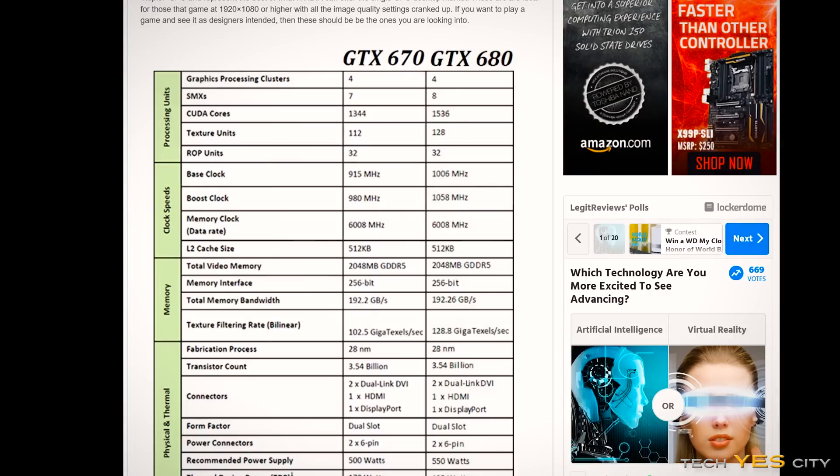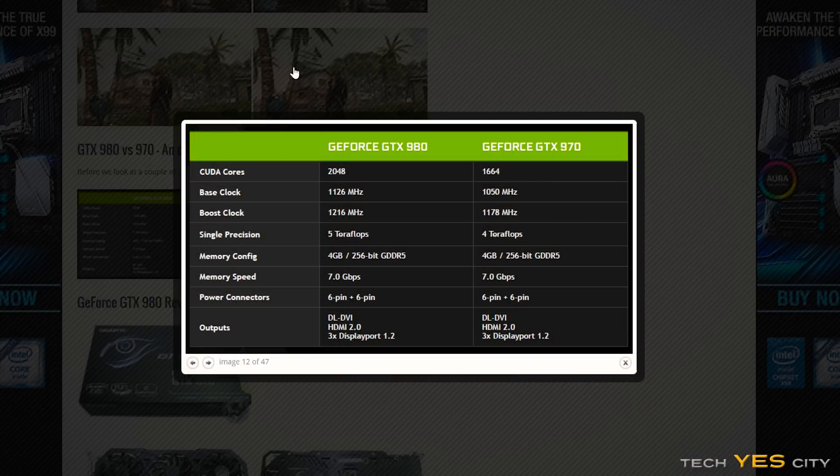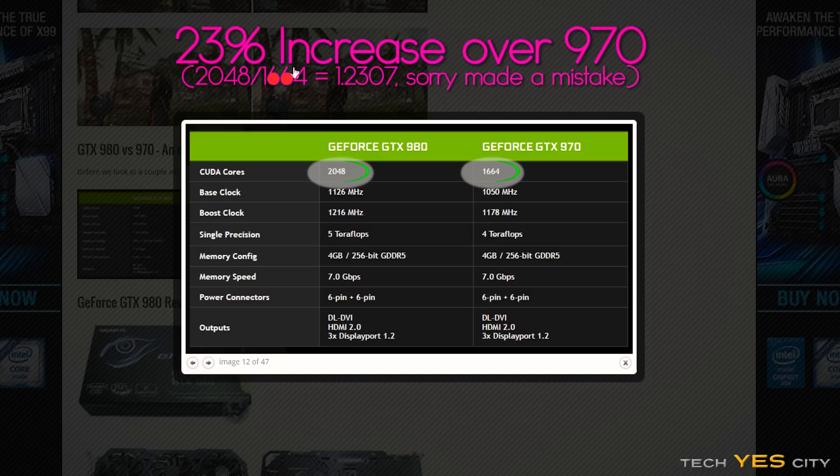If we contrast that to previous generations of NVIDIA graphics cards, we can see that the GTX 670 sported 1,344 CUDA cores versus the GTX 680 which sported 1,536 — in other words, a 14% increase in CUDA cores, and that wasn't a different league. When we look at the GTX 970 which had 1,664 CUDA cores versus the GTX 980, that had 2,048 — a 24.5% increase in CUDA cores.